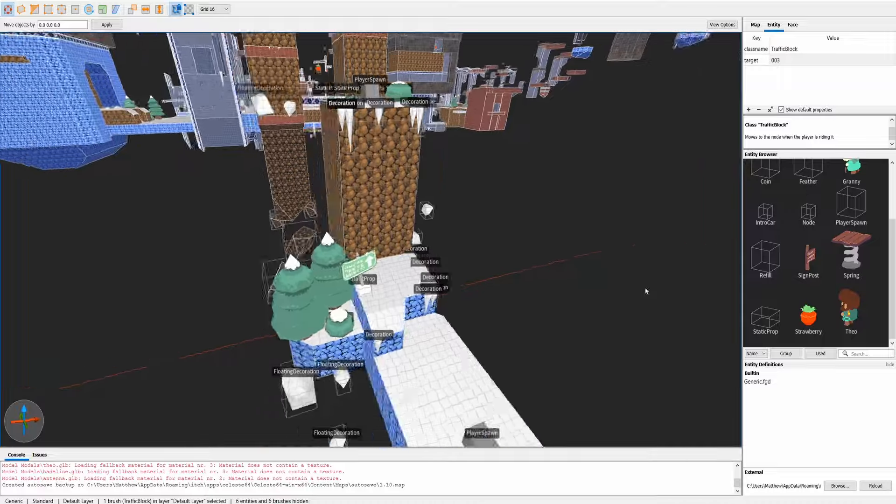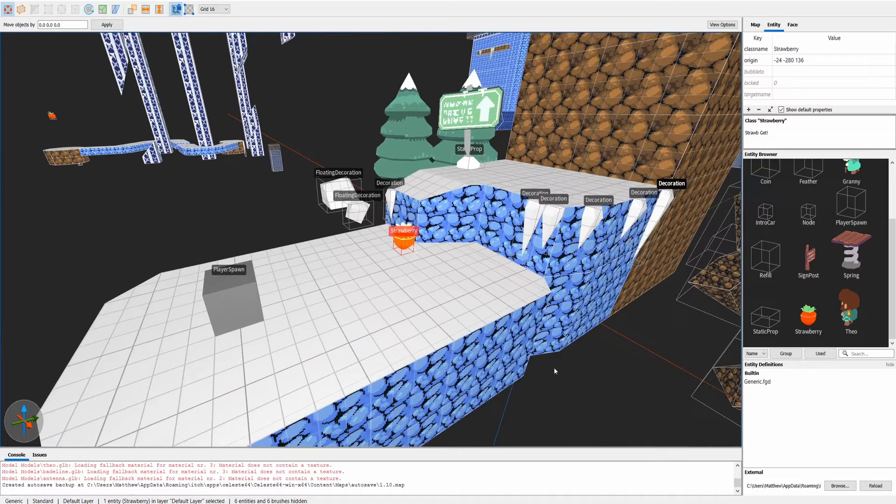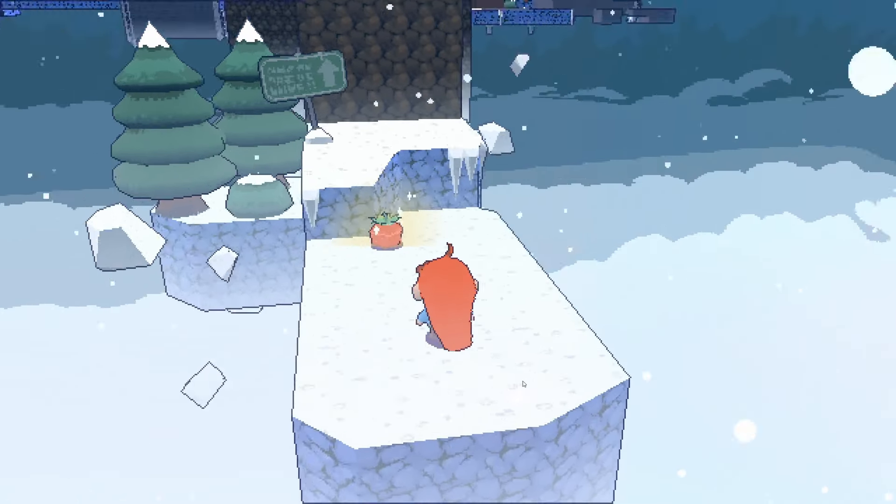Here we are looking at the main map of the game in TrenchBroom. Now let's add something to make sure it works — for example, let's add a strawberry at the start right here. We load up the game and can confirm it works. Perfect.